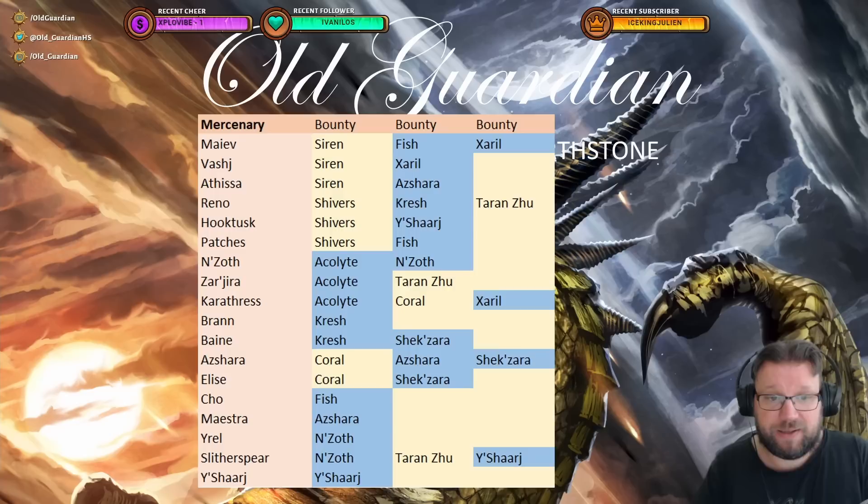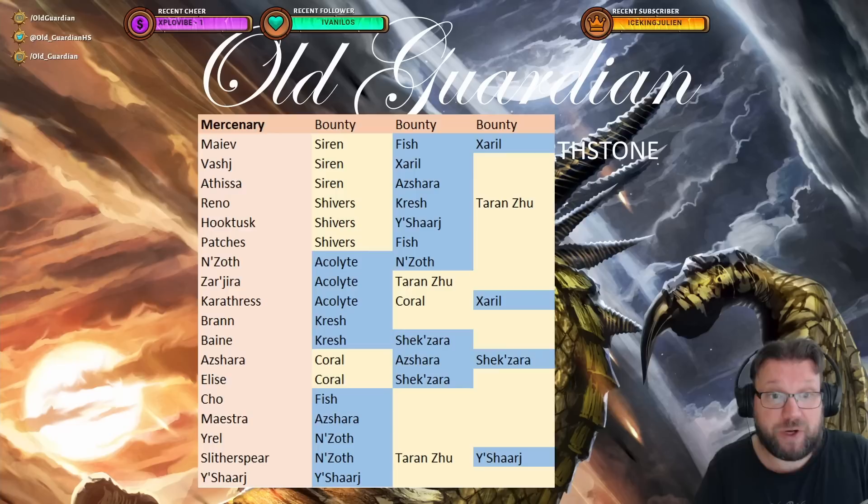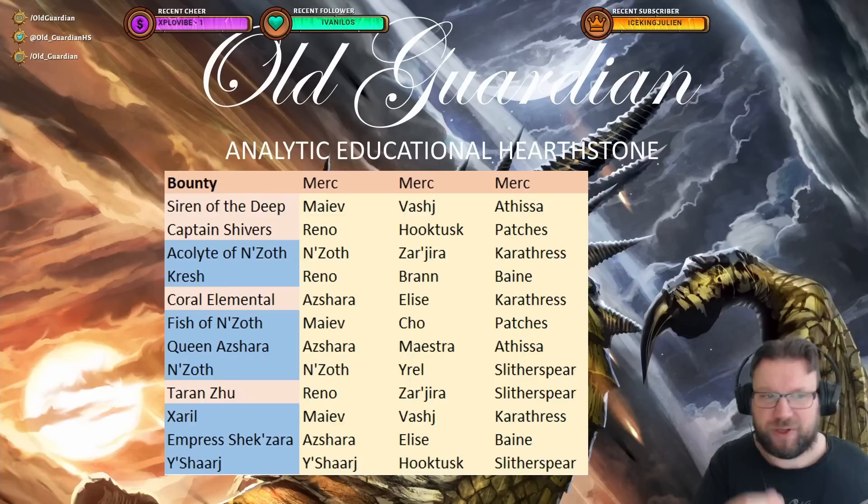That means, for example, adding the Acolyte Bounty for those Charger Coins. From there, I was able to come up with this list — this covers every new mercenary apart from Tyrael. Remember, for Tyrael you have to do Heroic 1-1. And no mercenary gets coins from more than two of these farm bounties, so that you don't run out of good farm bounties too quickly. If we flip this around, that gives us a farming list of the new bounties: we don't care about Siren of the Deep, Shivers, Coralimental, Terransu, or Garrosh. Instead, we focus on farming these eight: Acolyte of Nesot, Kresh, Fish of Nesot, Queen Azara, Nesot, Xariel, Empress of Xara, and Yashurash. Farming these eight bounties on normal is going to optimize the coin gains for all of your new mercenaries.